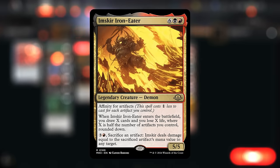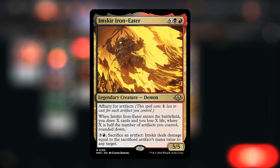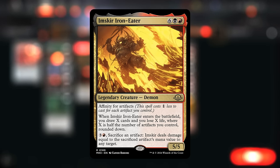Topping off our curve is another affinity card and one of the few non-artifact cards in the deck: Imskir Iron Eater is 8 mana, although we can often cast it for just a black and a red as a 5-5. When it enters the battlefield we draw X cards and lose X life, where X is half the number of artifacts we control rounded down. Then for 3 and a red we can also start sacrificing artifacts to deal damage equal to their mana value to any target, which synergizes quite well with affinity cards.